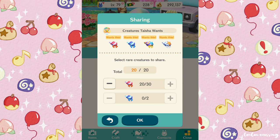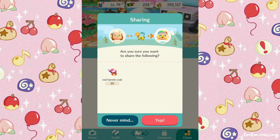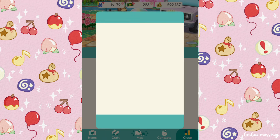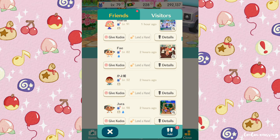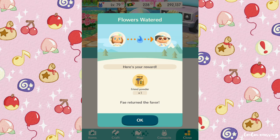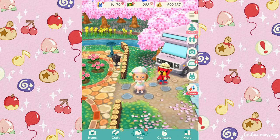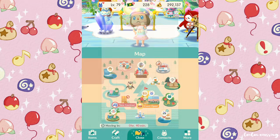After sharing all your bugs, go through your friends list and make sure to water all your friends' flowers. Keep doing this throughout the entire flower event and you'll earn lots of friend powder. By the end of the month you should have loads.